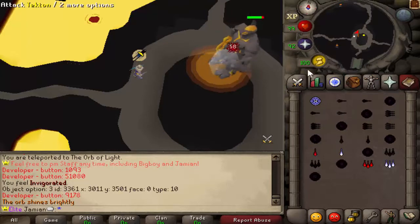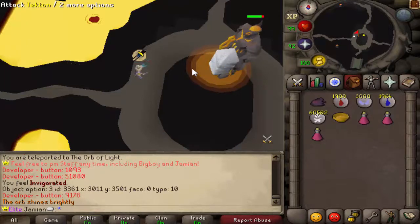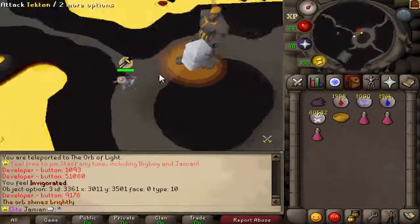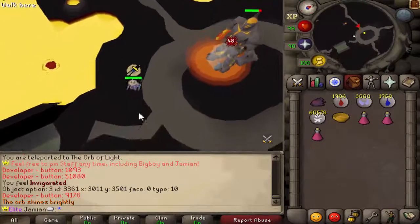This thing has 2,000 health. It originally had 2,500, but I lowered it a bit because not many people were doing it, and it's such a cool monster — it's raids, I want people to be doing it. You have to mage it — mage does 2 times damage. Everything else, ranged or melee, they do half. The main strategy is to freeze it, even though it does have a feature where it sucks you in.